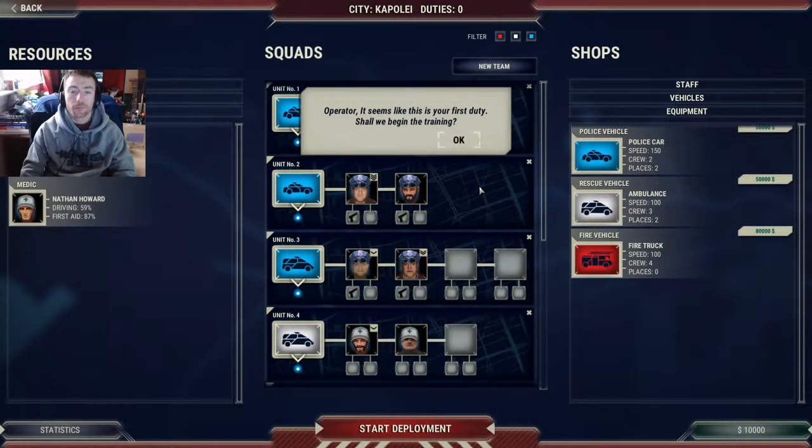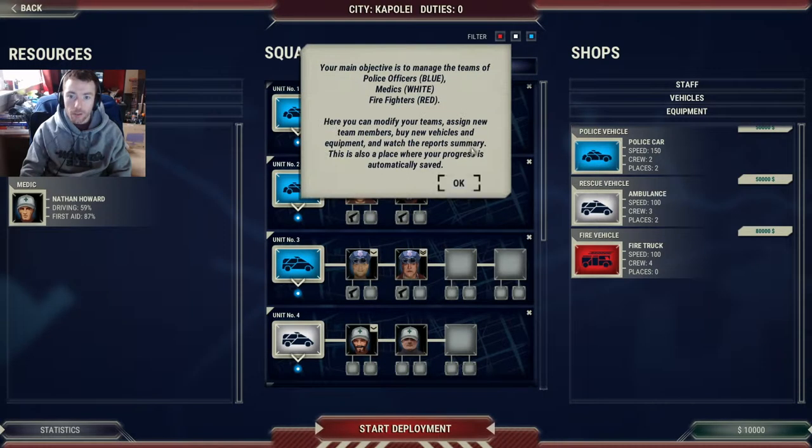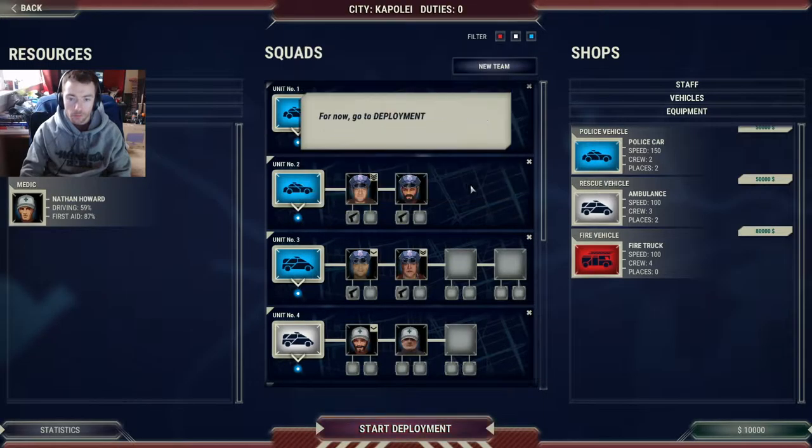Operator, it seems like this is your first duty. Shall we begin the training? Yes, we shall. Your main objective is to manage the teams of police officers — blue — medics — white — firefighters — red. Here you can modify your teams, assign new team members, buy new vehicles and equipment, and watch the report summary. This is also a place where your progress is automatically saved. For now, go to Deployment.